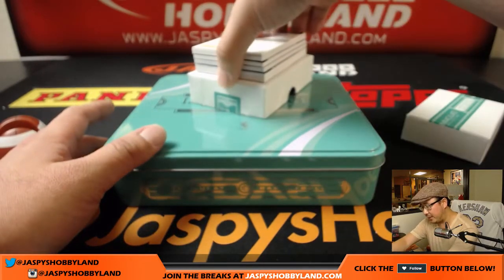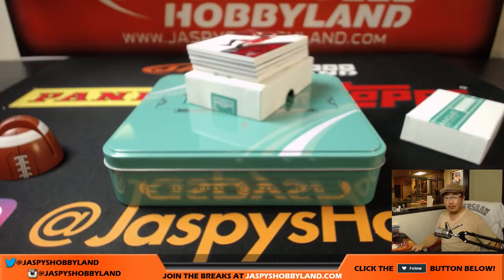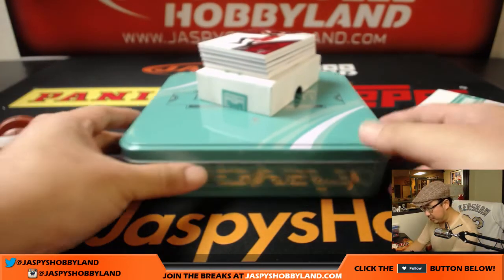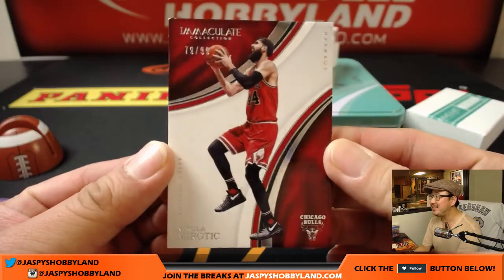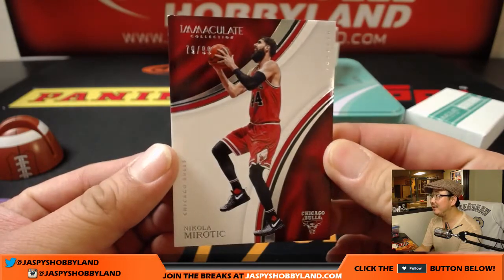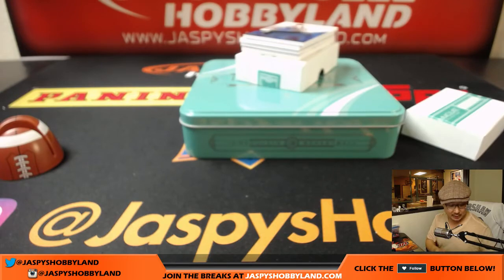There's a redemption on the bottom, so Mark, you win already — you got one already. So Ben Simmons? No. It's Nikola Mirotic, 79 out of 99 for the Bulls. Number nine — that goes to Mark with Last Spot Mojo.